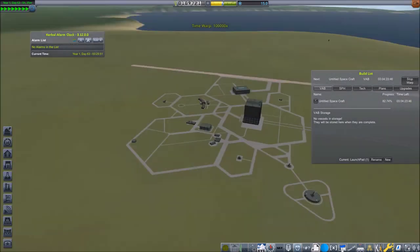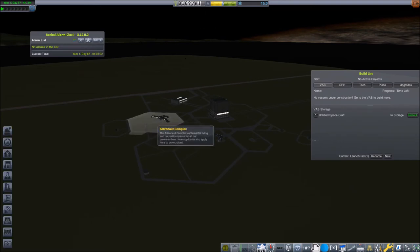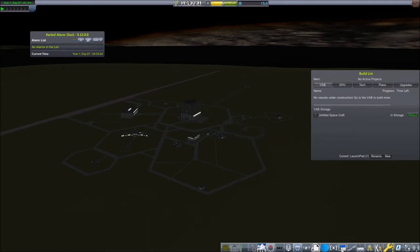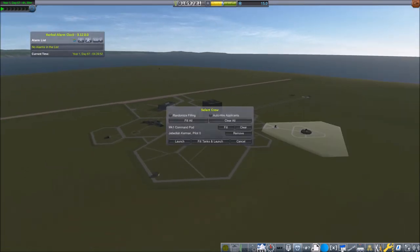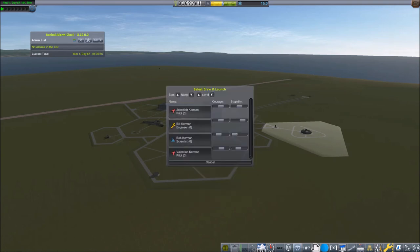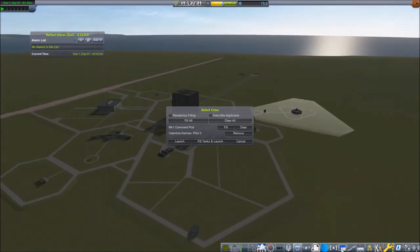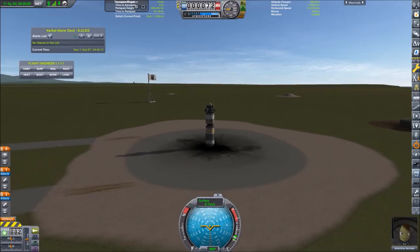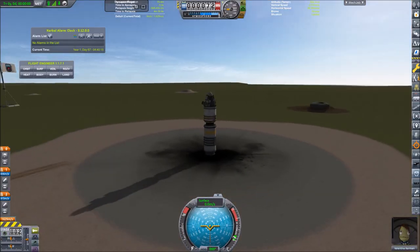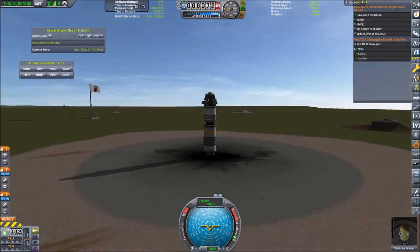Let's warp to complete without Kerbal Alarm Clock, because Kerbal Alarm Clock would slow down the time warp when it gets closer to completion. Let's roll out, remove the alarm, and warp to complete. So let's launch it. We will now put Valentina Kerman as pilot instead. Let's launch. The chatterer has changed to a female voice.